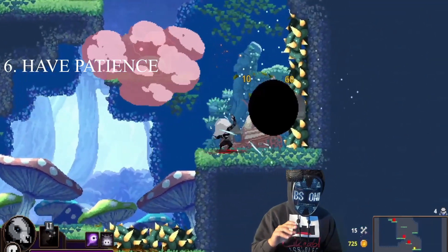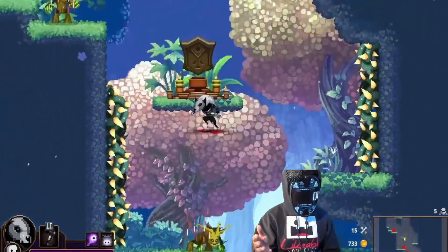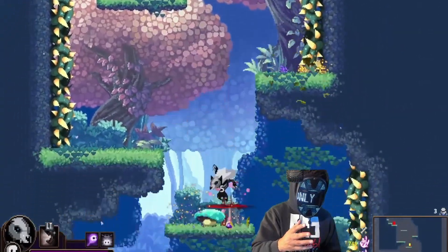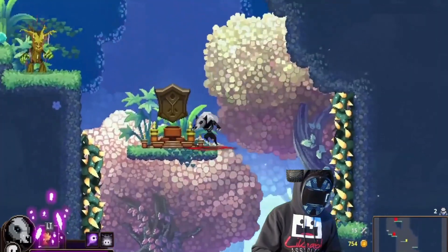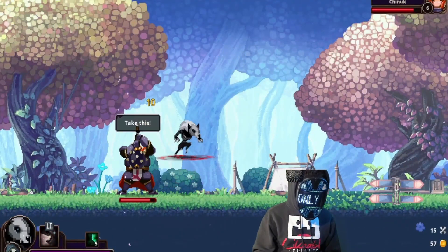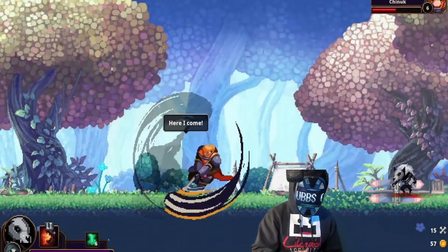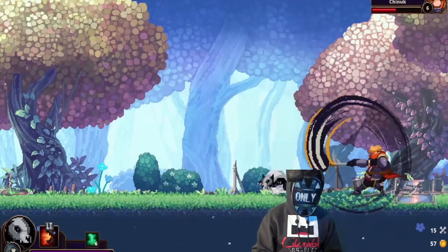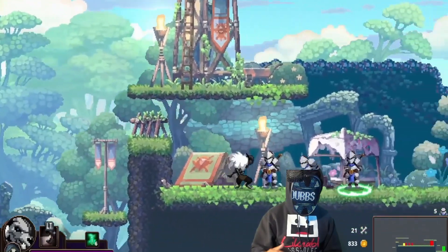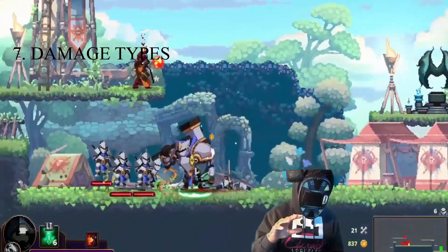Tip six: have patience. Don't rush into anything. If you dash all over the place you're going to run into traps or get swarmed by enemies. Use that patience to monitor the enemies you're fighting and their move sets — you want to counter them rather than just hack and slash. Get in and get out, because you can't stagger bosses; you have to know which enemies you can't stagger.